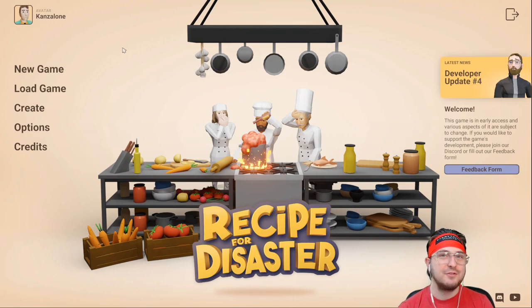So this is Recipe for Disaster. Recipe for Disaster is a restaurant management sim with a devious social twist. Contend with willful staff, questionable cooking skills, demanding customers, and unreliable suppliers as you embark on a culinary misadventure to become the ultimate head chef.